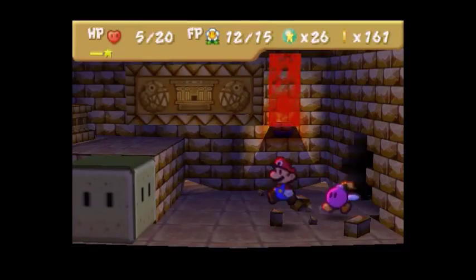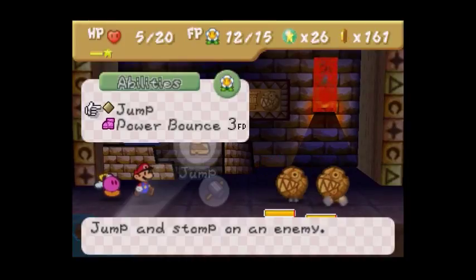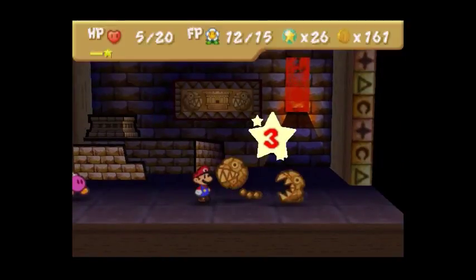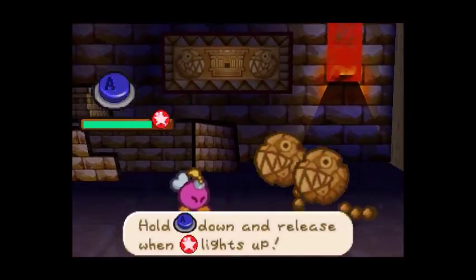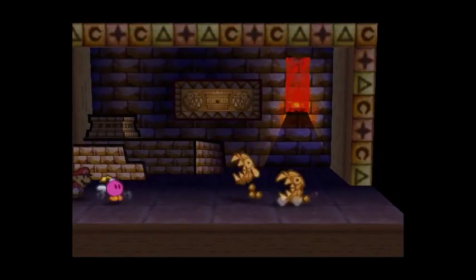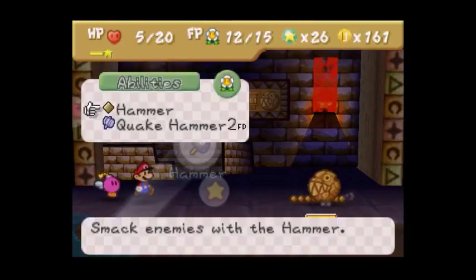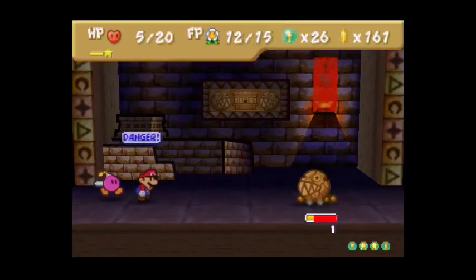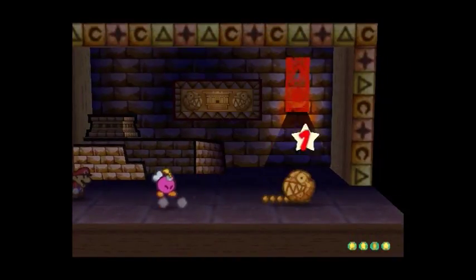The second treasure room. Stone block, stone chomp. I have 5 HP, I hope I don't die. Bombette can do that — lucky, nice. One, two, three, boom. Bombette will destroy the stone chomp.